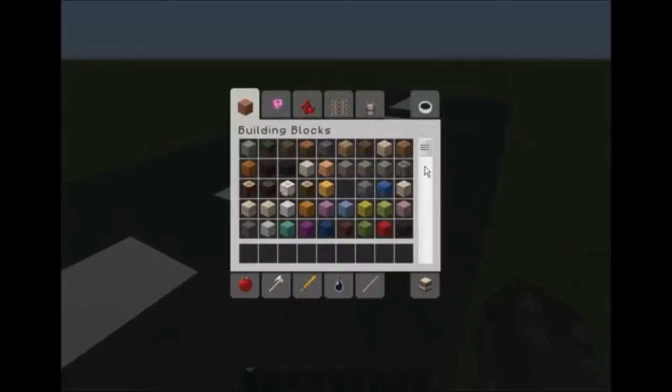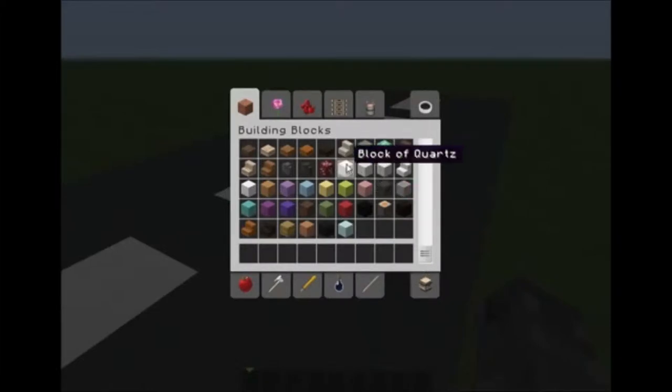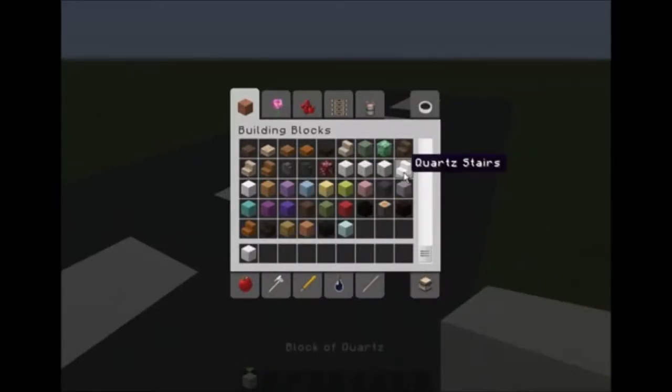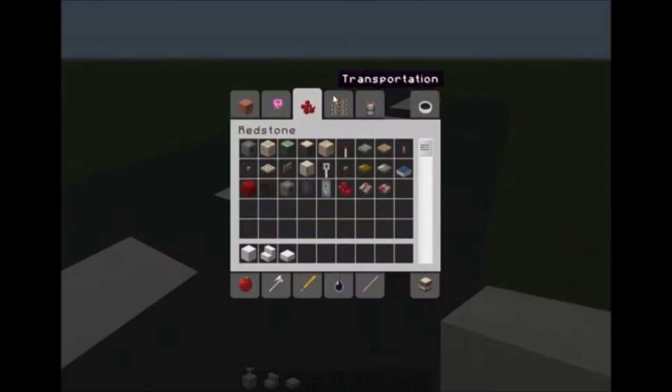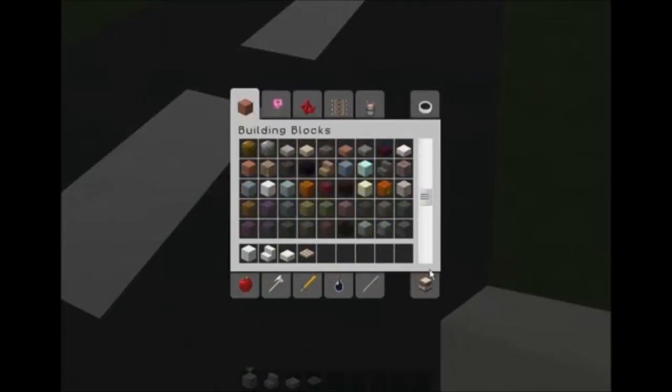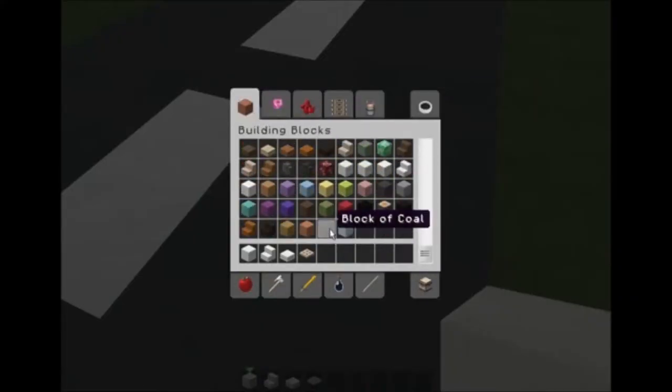Let's get straight into this. The first materials you will need are a block of quartz, quartz stairs, and quartz slab. I know this is probably similar to the last one, but I like quartz stuff. So we're going to redstone here and get a trapdoor. Go to building blocks and for the wheels — if you saw my last video — in every car you have to use a block of coal.